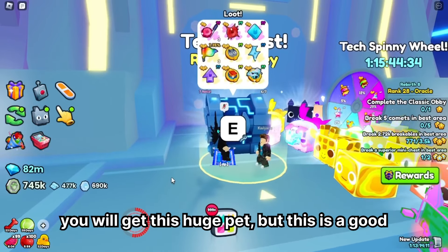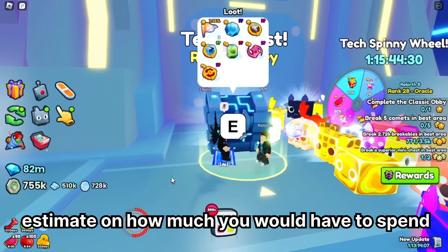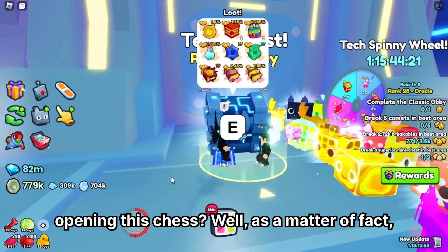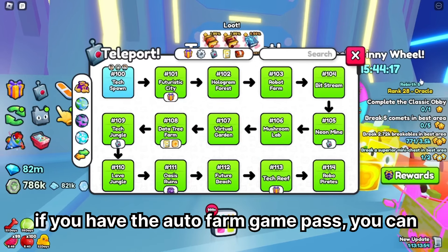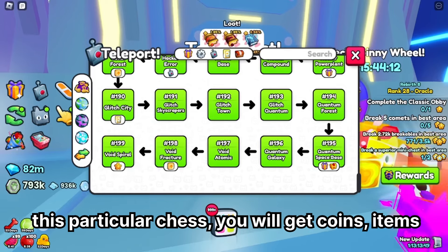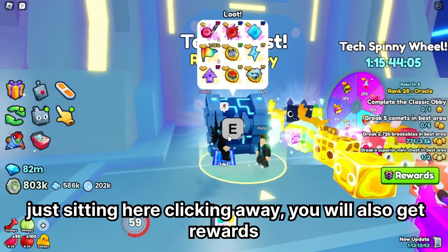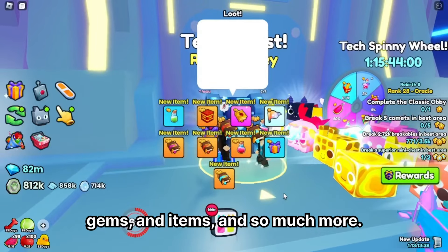There is no guaranteed chance you will get this Huge Pet, but 79.2 million gems is a good estimate of how much you would have to spend. What other benefits come with opening this chest? If you have the Auto Farm Game Pass, you can lock your pets on the Best World while opening this particular chest. You will get coins, items, and diamonds while opening the chest — whether AFK or just clicking away — you will also get rewards, gems, and items, and so much more.